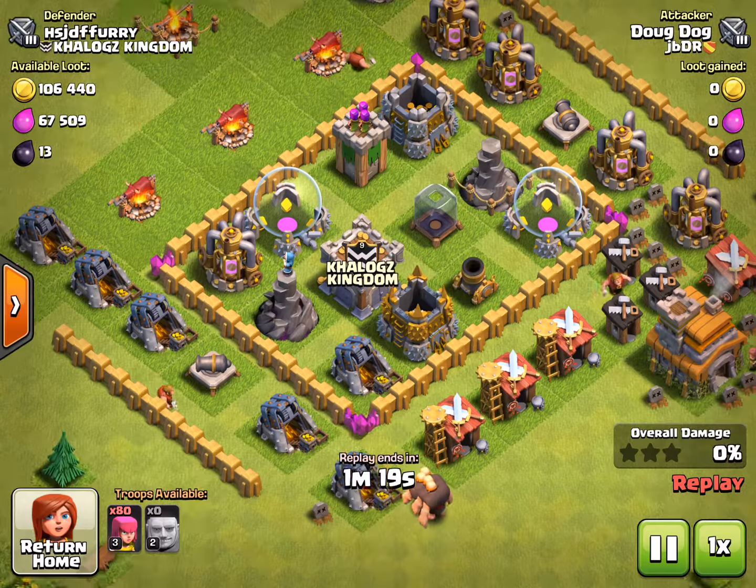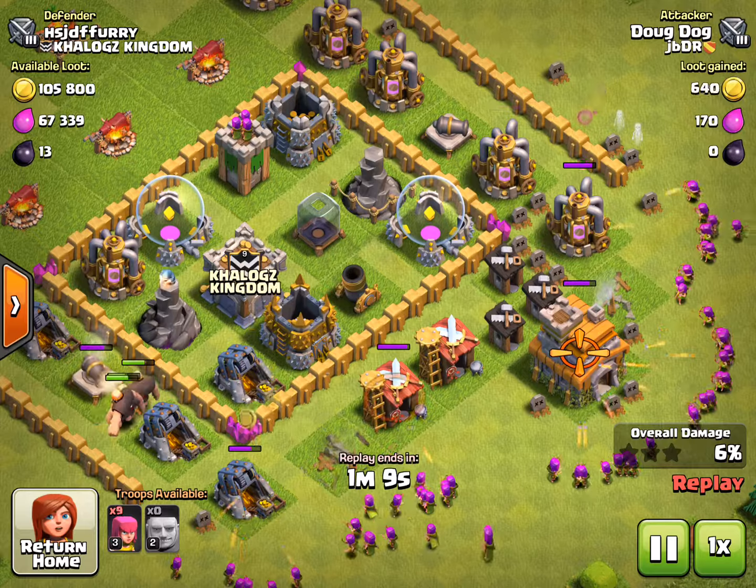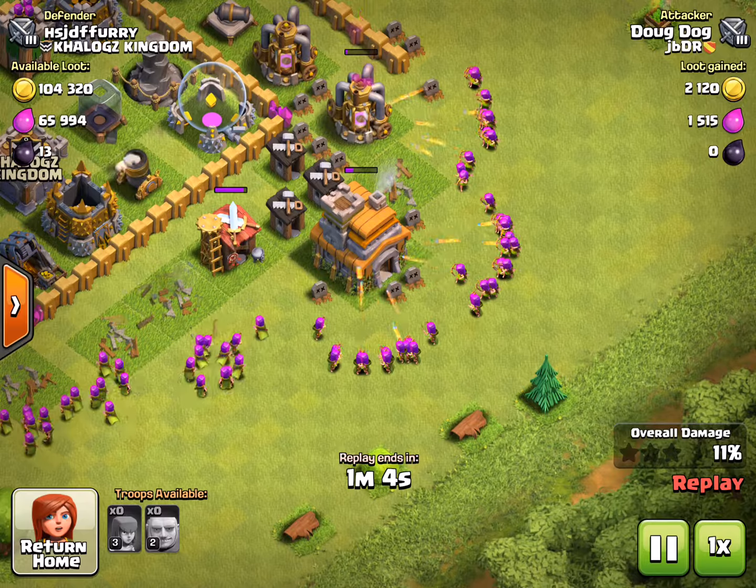Alright, so this one - they had a pretty good amount of money but pretty low on elixir. That hundred thousand gold... I'm actually not that sure why I attacked them, they were pretty easy though and they had 13 dark elixir. I'm not a town hall 7 right now.